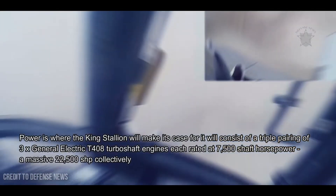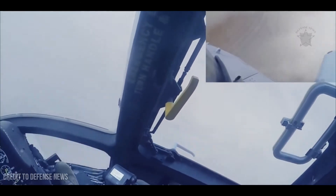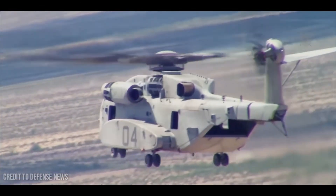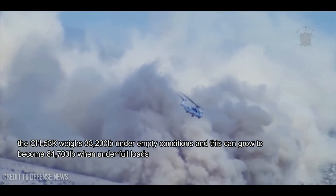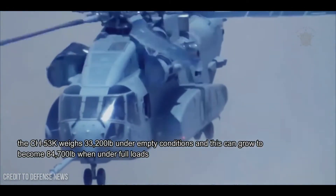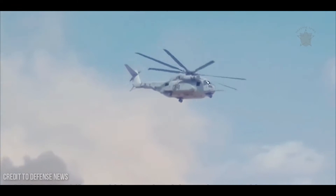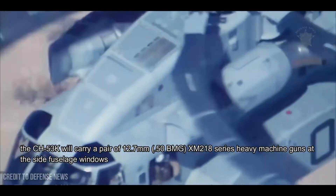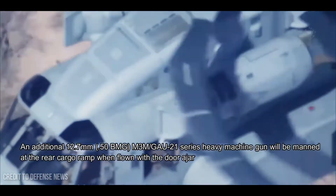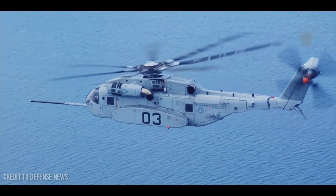Power is where the King Stallion makes its case: it consists of a triple pairing of three General Electric T408 turboshaft engines each rated at 7,500 shaft horsepower, a massive 22,500 shp collectively. The CH-53K weighs 33,200 pounds empty and can grow to 84,700 pounds under full loads. When armed for field operations, the CH-53K carries a pair of 12.7mm .50 BMG XM218 series heavy machine guns at the side fuselage windows, plus an additional 12.7mm .50 BMG XM3M GAU-21 heavy machine gun at the rear cargo ramp when flown with the door ajar.